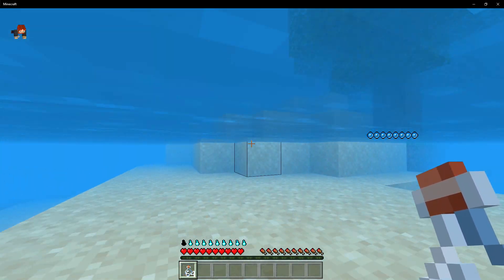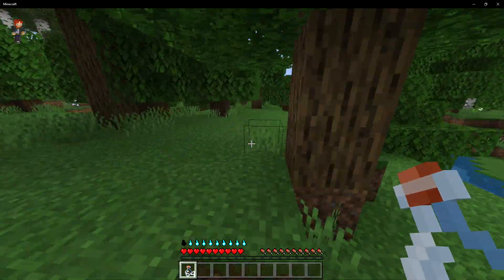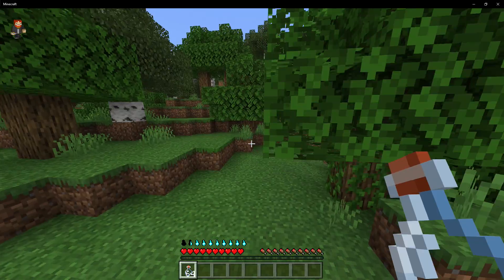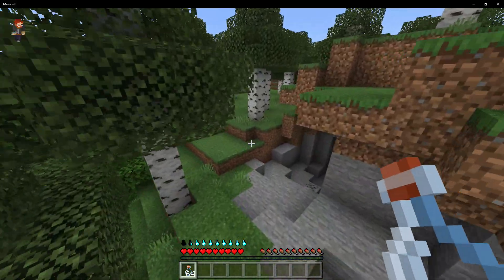After a few seconds of hitting zero, that's when you're going to end up dying. So you have to keep an eye on your thirst bar at all times and make sure that you drink plenty of fluids, just like you would in real life. Minecraft isn't completely realistic unless you have a thirst bar, but this is something I would not want in Minecraft.